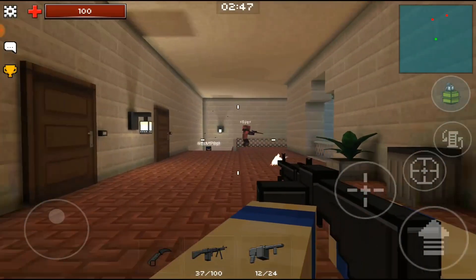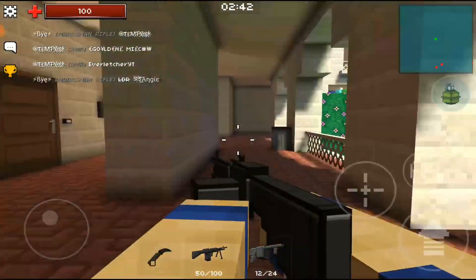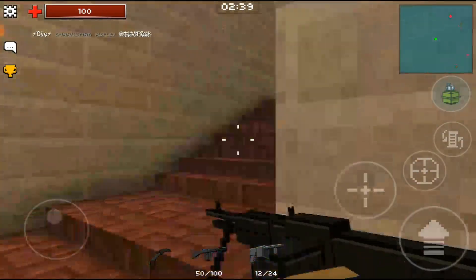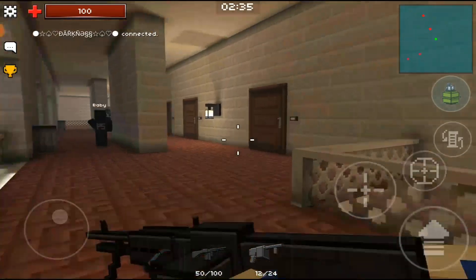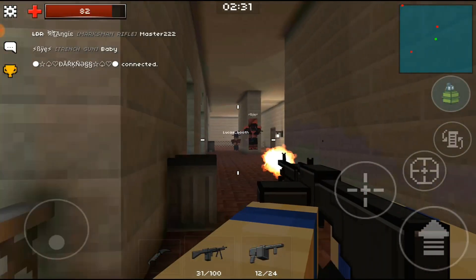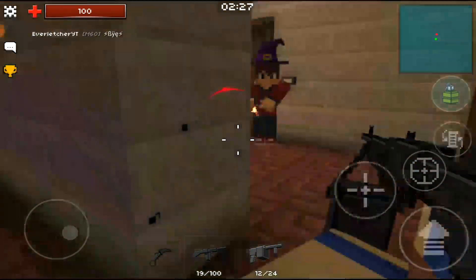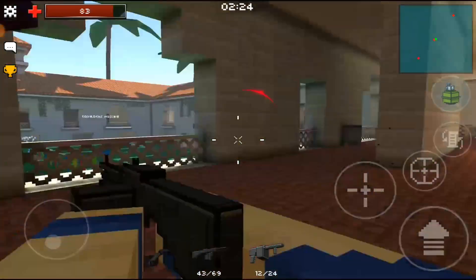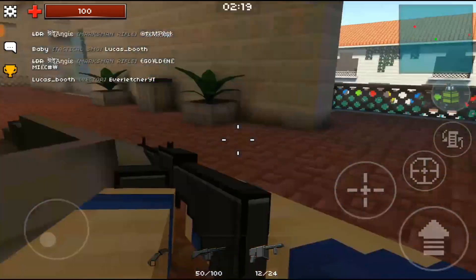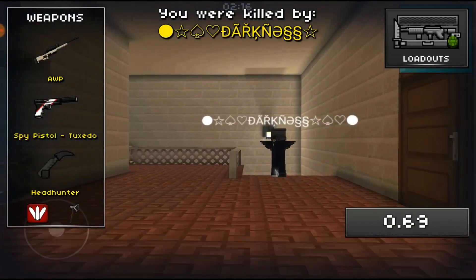Oh, we got Bye — one more shot! Oh my gosh, Tempest — are they teaming? They were right beside each other and didn't even touch each other. Probably the two best people in the match, I'm assuming. Come on, Bye — yeah, get out of here! I'm getting my settings a bit more adjusted to what I'm comfortable with — I'm liking it a lot. I just got destroyed by Darkness.